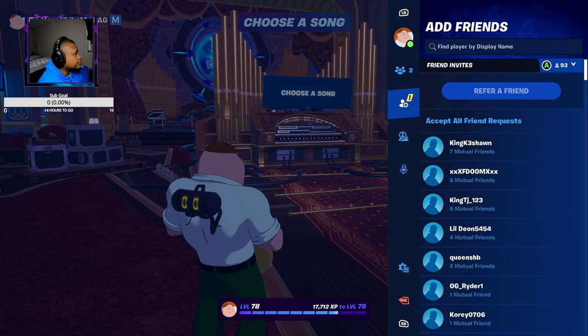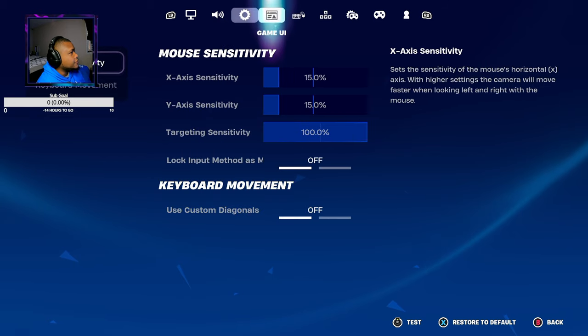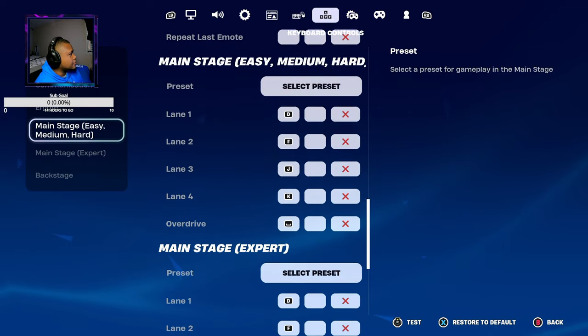The first thing you're going to do is hit your start button, go over to your settings, and go on keyboard.